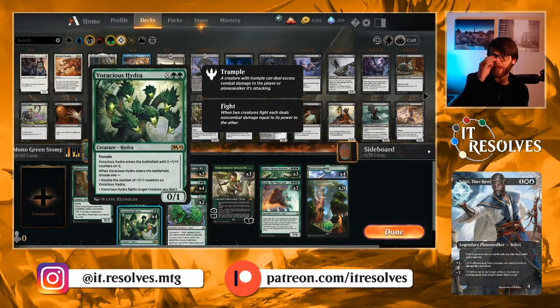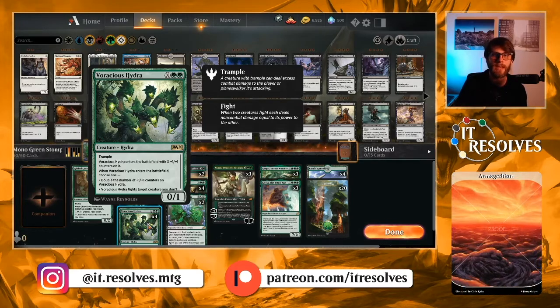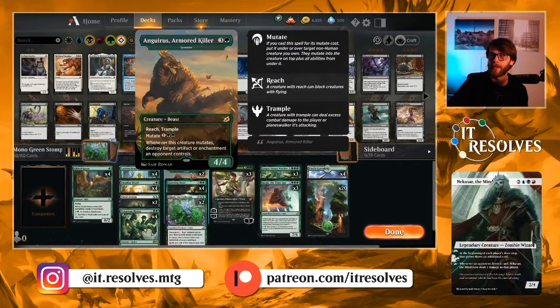Voracious Hydra is a really great way to fight off a lot of the creatures on the opponent's side of the field and keep us punching through damage. That really is the goal — we're just looking to swing in as much as possible. Voracious Hydra helps us get there very easily.